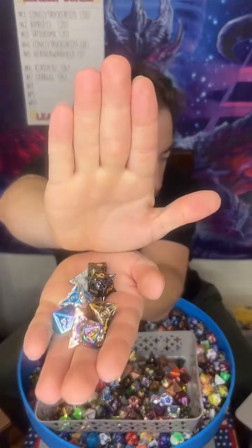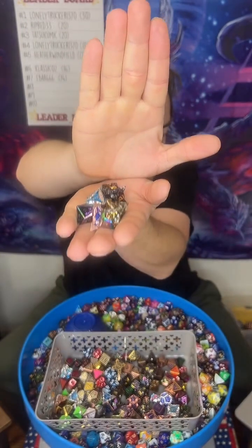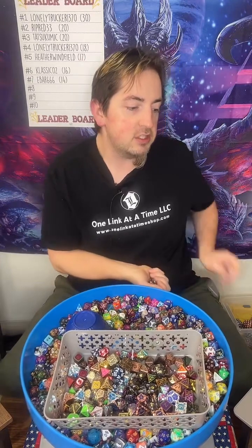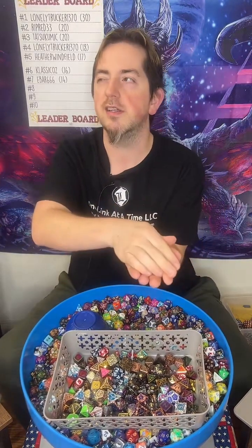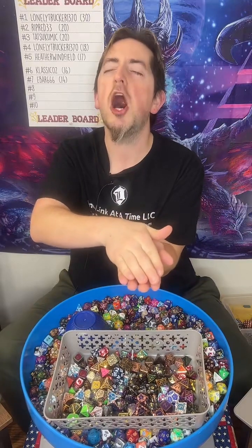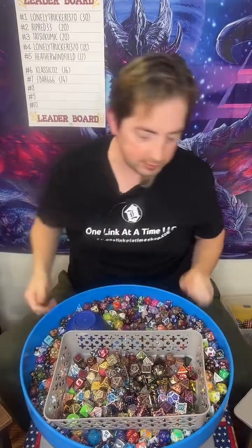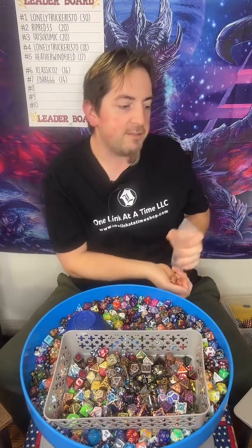It's $29.95 per scoop plus shipping. If you get four or more then you get free shipping, and we ship all throughout the world. I'm going to put some more dice in here because we need more. Hope I get a hollow d20 — hollow d20, wink wink. We'll see.